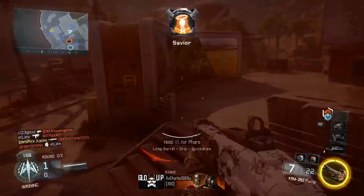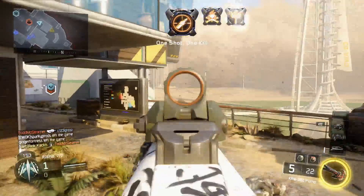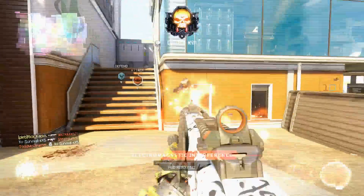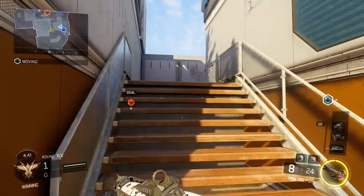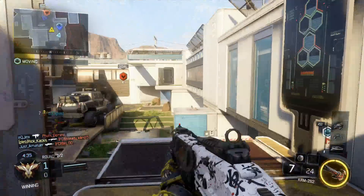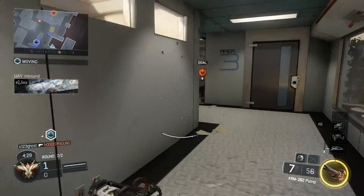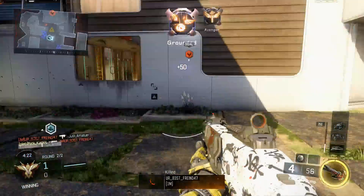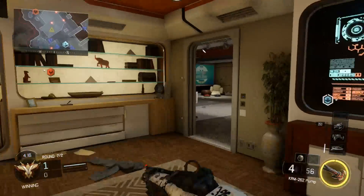Much better to spend your point on something else. My number one recommended attachment would absolutely be quick draw. The reason being is because, as you saw at the beginning of the video, you get a substantial spread reduction from aiming down sights, so you really do want to be aiming down sights as much as possible to guarantee those one-shot kills. When you're in those extremely close ranges, you need to aim down sights and shoot before someone with an SMG hip-fires you to death. Every hundredth of a second counts when winning a gunfight.